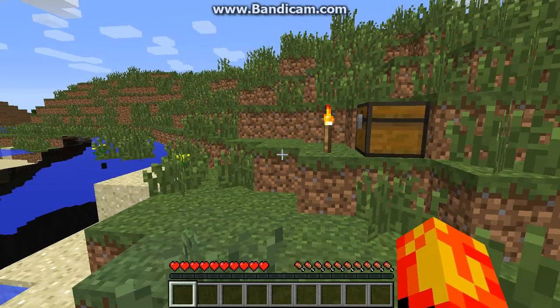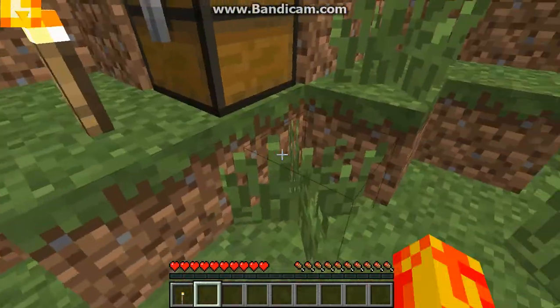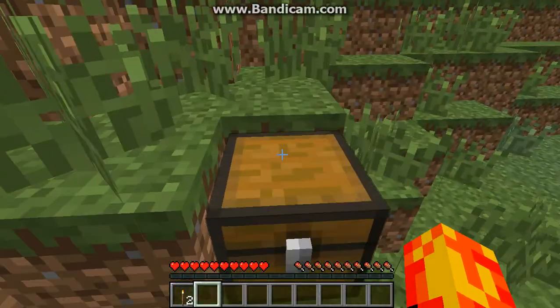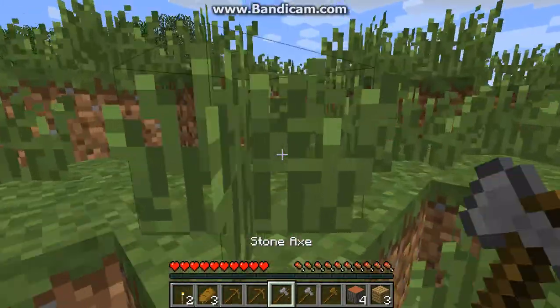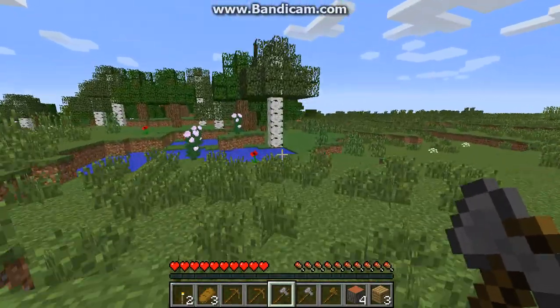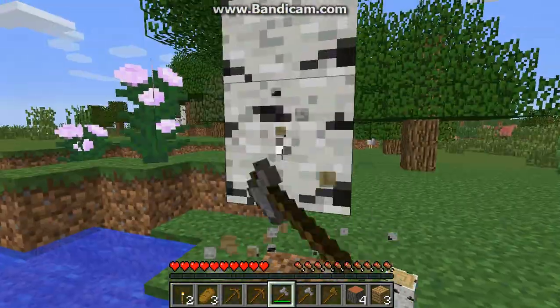If you guys want me to add in more mods, just leave them down in the comments below. But let's get right into it. Here we go. We got a torch from there and a what's in our bonus chest. Nice! Stone axes.